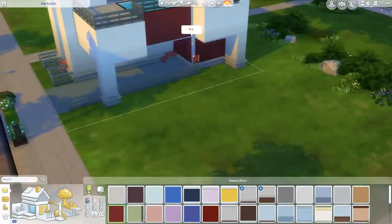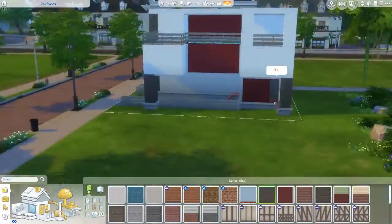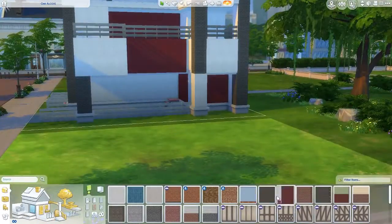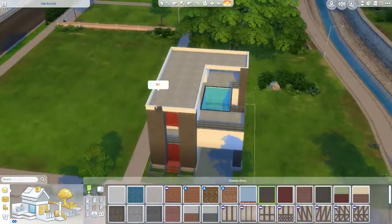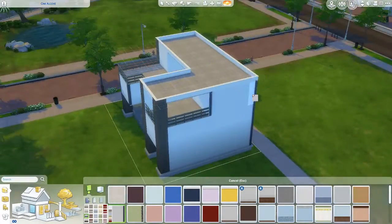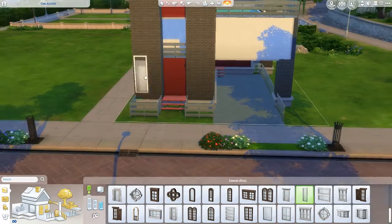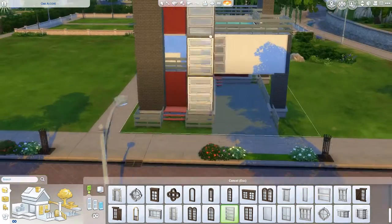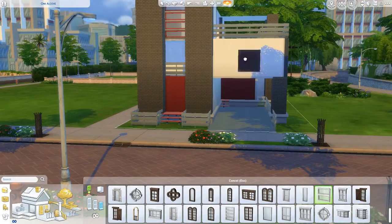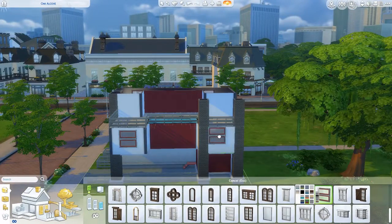I wanted an accent color that was bright and popping, so I went with red. I find red is such a great accent color — it makes anything really stand out and it's one of my favorites. Right now I'm adding pillars to make it look like it's not just a freestanding building, and underneath the area where the pillars are — two floors down beneath the swimming pool — is where I wanted to put a parking garage, so I upsized a toy car and placed it there.